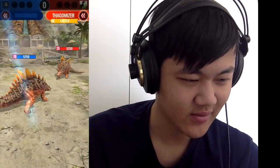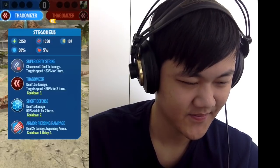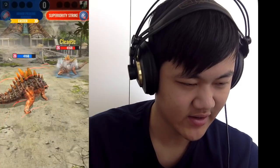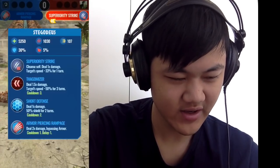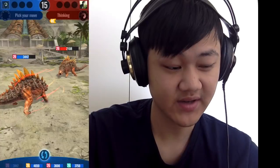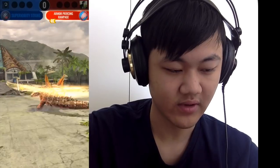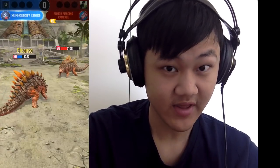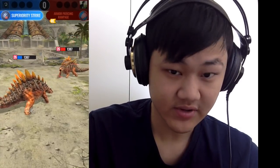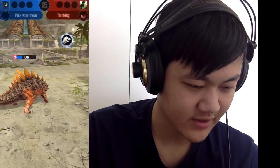Me and dubs probably use the same moveset. I have two options here — I could do what dubs just did with superiority, or I could go armor-piercing rampage. Then next round we'll exchange those moves. Since I got slowed first, I get to use a priority strike, but then my armor-piercing rampage is off cooldown so I could use it again, and that should be able to take down their Stegodeus.